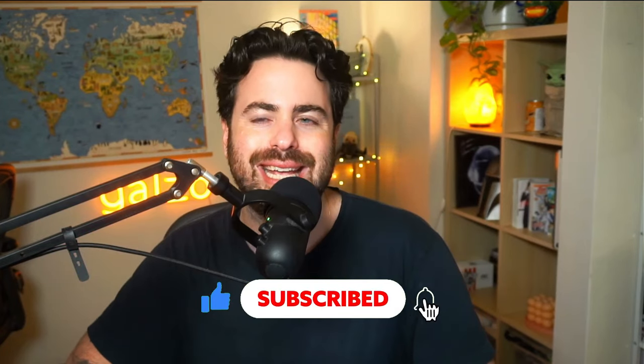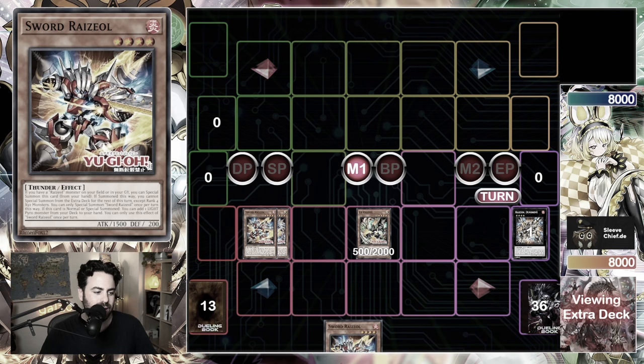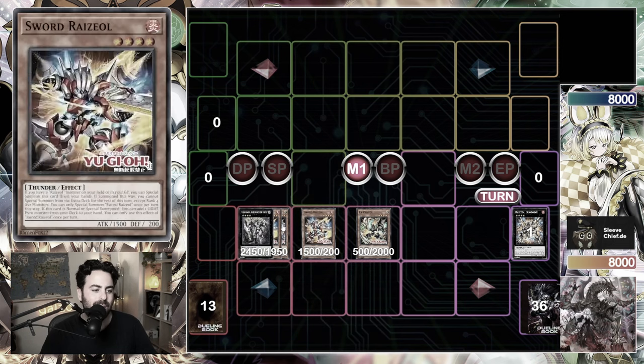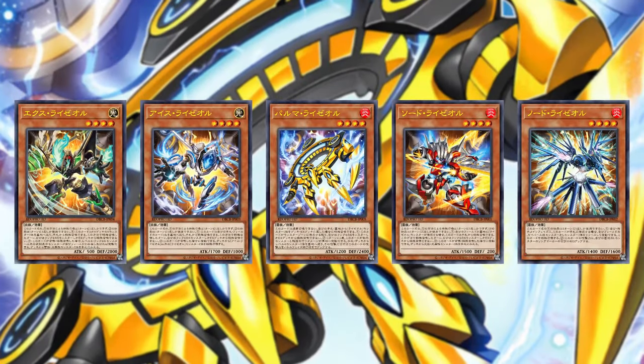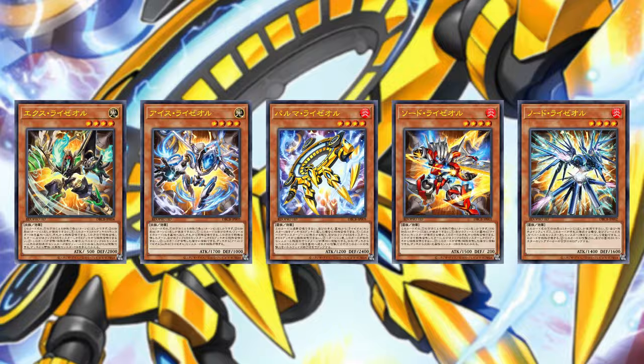Sit back and relax and enjoy. Turn on the bell for more videos like this, subscribe to the channel, and let's dive in to looking at the cards. After this, we're gonna be looking at a deck you can download and follow with the combo we will show at the end of this video. So tune in, lock in, this is Ryzeal. All level 4 main deck monsters — we currently have 5 of them — can special summon themselves using different abilities, and can extend and search for other Ryzeals. Basically, 1 Ryzeal gets you to the rest of them.